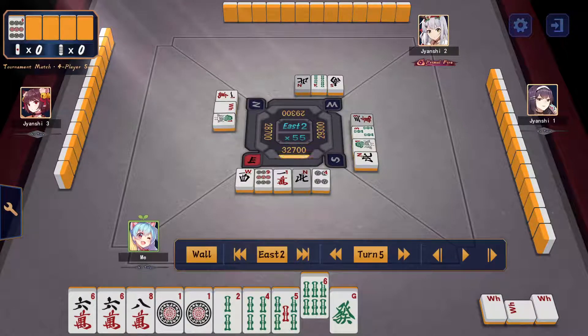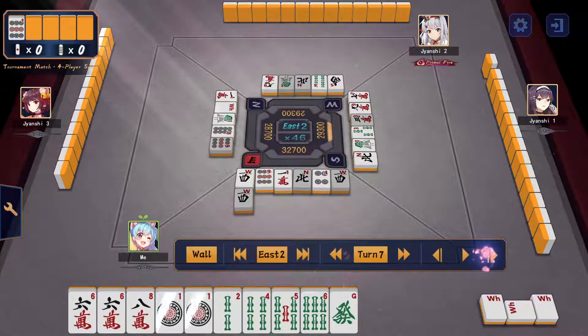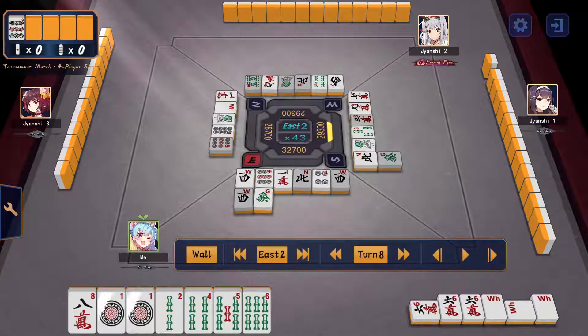Instead of going for pure efficiency to see if I can draw something near the 4-pin, I keep going. I pon the 6-sou here. Now I choose to cut the Hatsu because I'm yishanten — one away from tenpai. From yishanten to tenpai is the hardest step in terms of efficiency, so I want to be as efficient as possible rather than holding for value. Also, Hatsu coming out from my shimocha means I probably want to be cutting it myself at this stage.